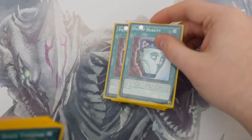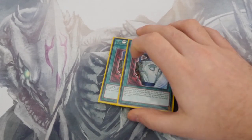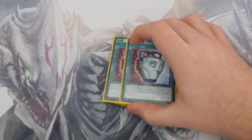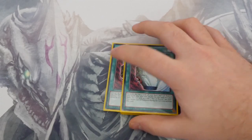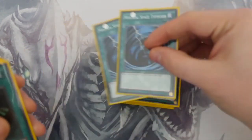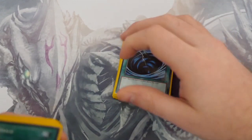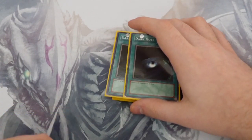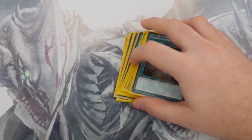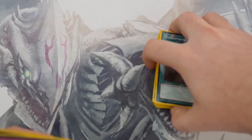Testing two copies of Pot of Duality for consistency. I don't like Upstart Goblin because of the extra 1000 life points you give your opponent. Pot of Duality is mostly unaffecting the deck unless you plan to special summon. Double MST can easily be swapped to Twin Twisters. Two Dark Holes — one could be a Raigeki for balance. Terraforming helps search the field spell; you could run it at two and use the others as discard fodder for Twin Twisters.